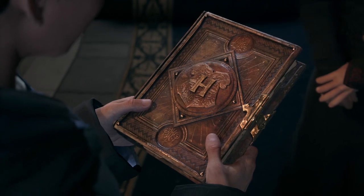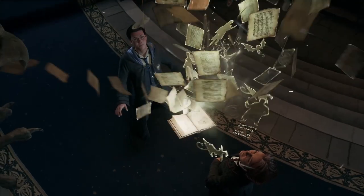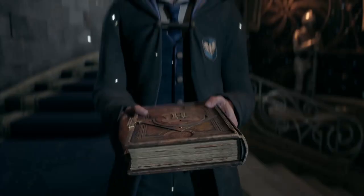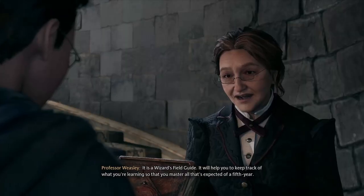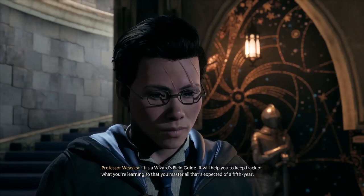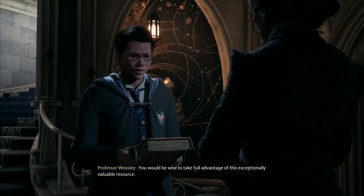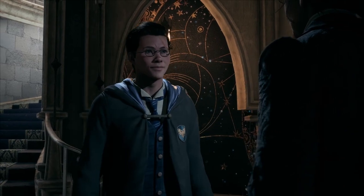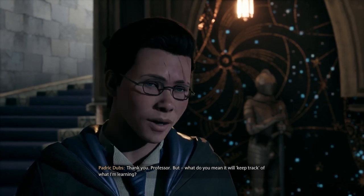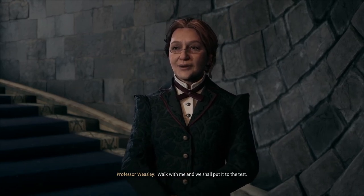Professor Weasley hands us a Wizard's Field Guide. She explains it will help keep track of what we're learning so we master everything expected of a fifth year. She advises us to take full advantage of this exceptionally valuable resource, and suggests that seeing it in action will answer any questions — she tells us to walk with her and put it to the test.